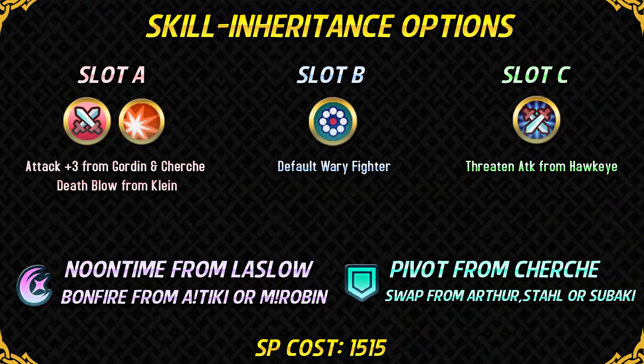For his Slot A, Life and Death should be taken out immediately and replaced by Attack Plus 3 or Death Blow. Attack Plus 3 from a 4-star Cecilia or Gordon is a really good option because he will be attacked most of the time and defending, so in enemy phase Death Blow is not active — Attack Plus 3 is a good and cheap option. Death Blow from a 4-star Klein gives him plus 6 attack when he initiates an attack and does let him win more matchups. So it's up to you — if you want an option that works both in offense and defense, go with Attack Plus 3; otherwise, if you plan on using him offensively, you can use Death Blow. Both are very good options.